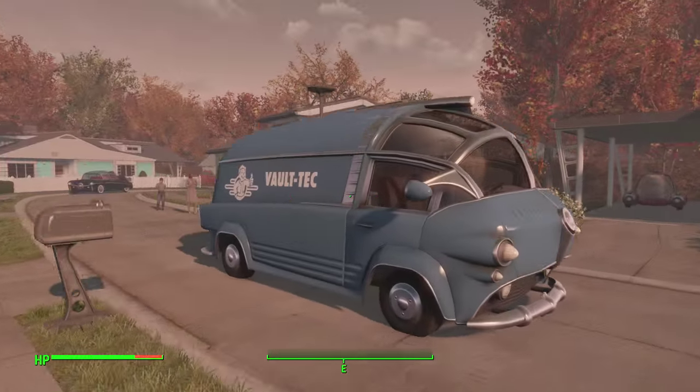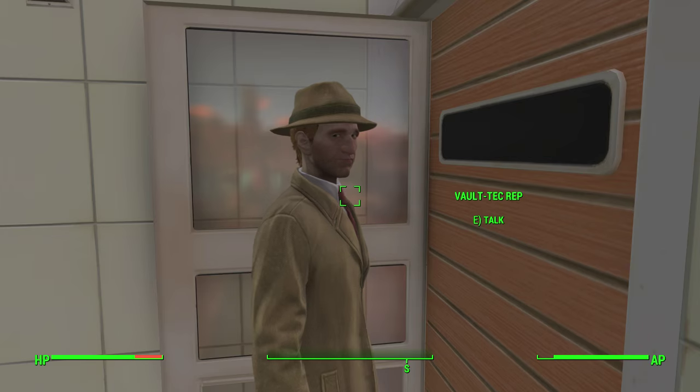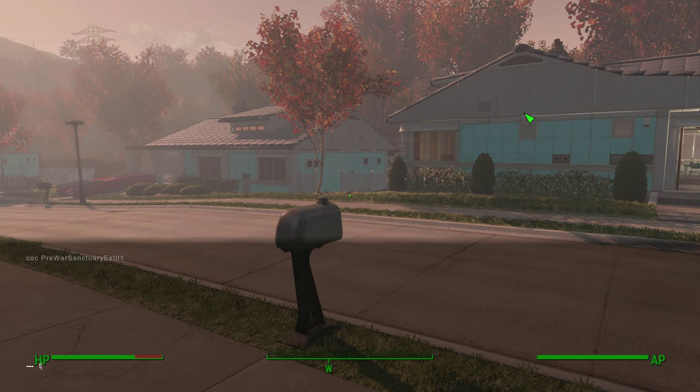So that is that — you can have a little wander around. Here's a little Vault-Tec guy who knocks on your door. And if you want to actually fly around the map, you can type in TCL, which turns off collision.